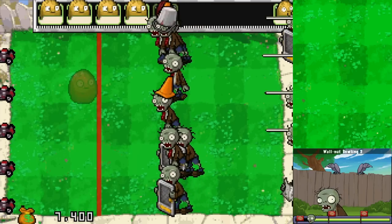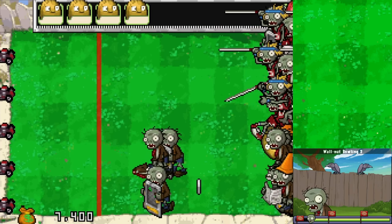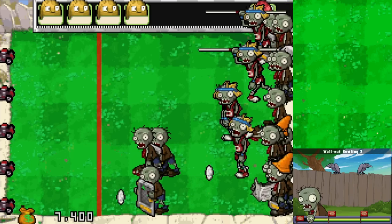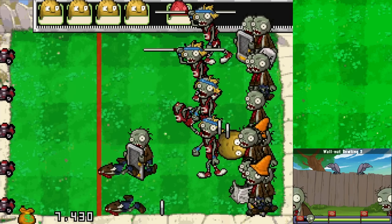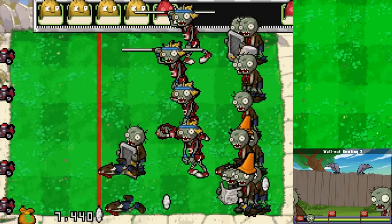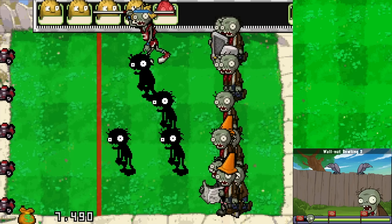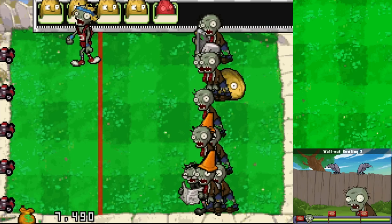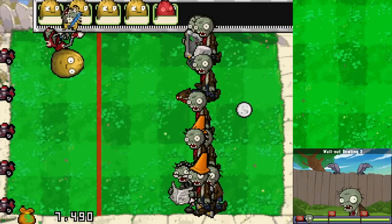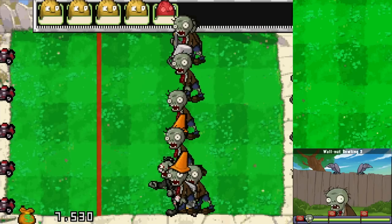Here come some more Pole Vaulters. I think we're pretty fine just doing this. Go through this bounce again - good money! Almost at 7,500 coins. Got rid of a good chunk of them there. I still only have four big walnuts, I was hoping for five. We'll see how it works out. Might still be able to get one - maybe the maximum is four or something.